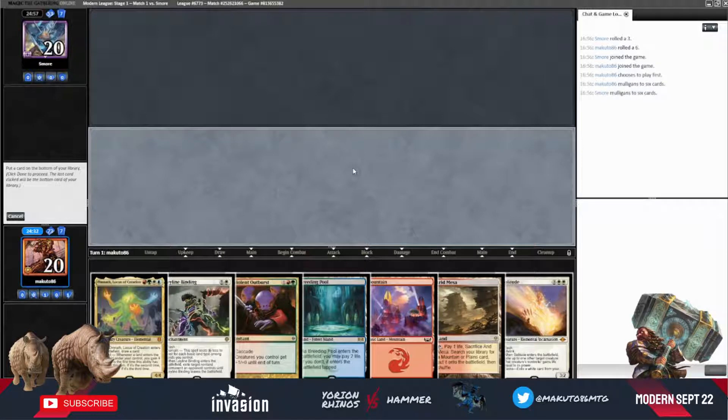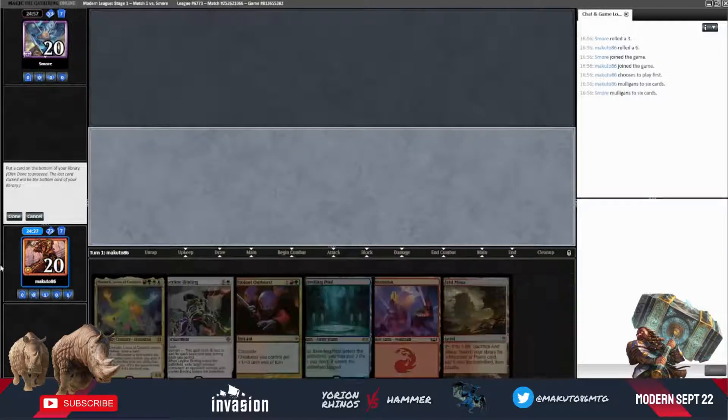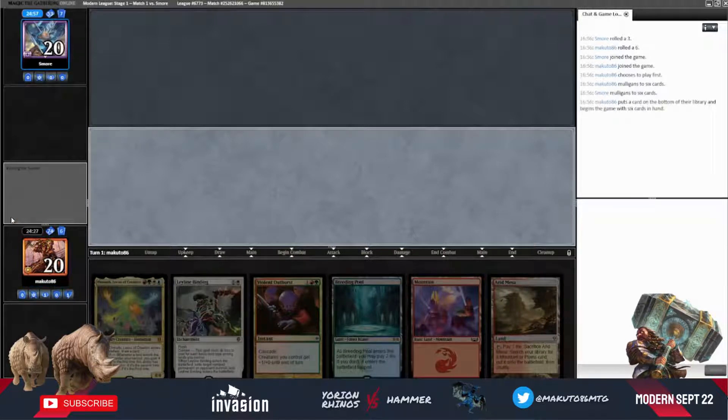Here we want to get rid of the Solitude, as we have the Ley Line as an answer, and we have Yorion. It's a long game plan. We will open with Arid Mesa and we will pass.